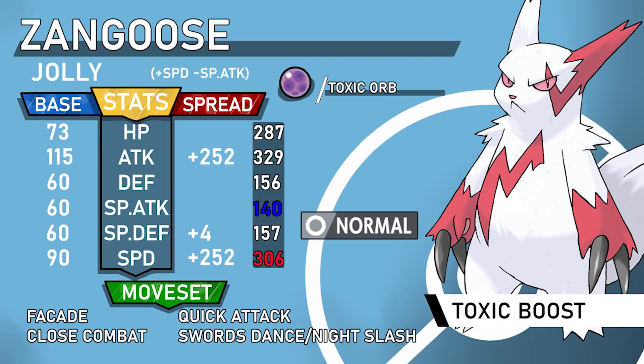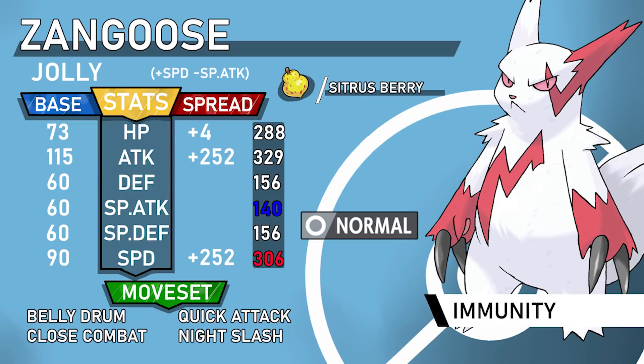With Swords Dance, if you get it up you're KOing things like Tangrowth at plus two, which is impressive for a wall. It's essentially a wallbreaker. You can also just run four attacks — Zangoose doesn't have the best setup opportunities, but with a plus-two boost even on Adamant you're KOing Tangrowth with Facade. It's completely up to you.